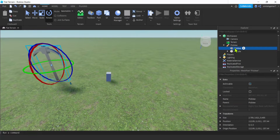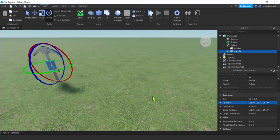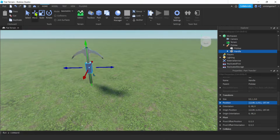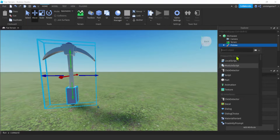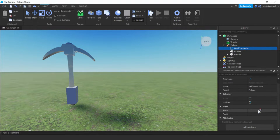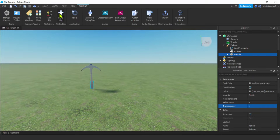I want the handle lined up inside the pickaxe handle, so I'll grab my pickaxe, get the position, Control+C, go to my handle, position Control+V - it's right inside and the collisions are off. I'll drag it down to the bottom - that's where he's going to be holding it. I'm going to add a Weld Constraint: hit plus on the pickaxe, W for weld constraint. Part0: pickaxe, Part1: handle. We don't need to see the handle, so with it selected let's make the transparency one.